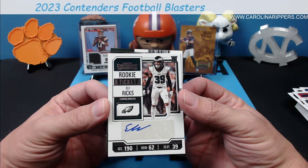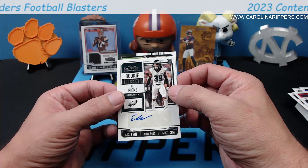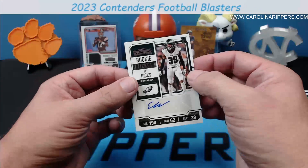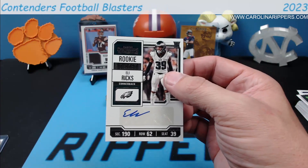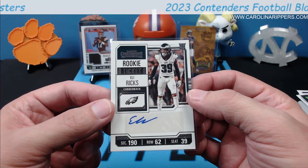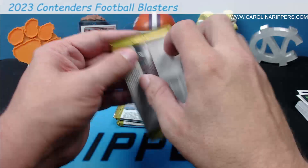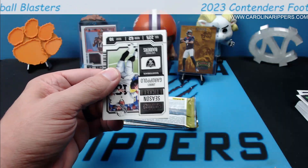Oh — there's an auto and it just snuck right up on us. And it is — good grief. This is the autos you get out of this, guys. You get them very rarely and they're like fifth-to-eighth rounders. Eli Ricks on the back is Tony Manderich draft class. Eli Ricks, not numbered. Contenders autos are some of the most sought-after in the hobby, and he's a free agent — he's not even a drafted guy. Goodness.